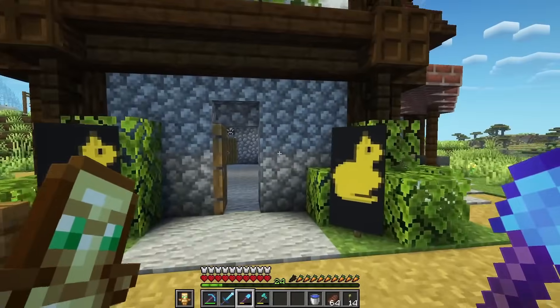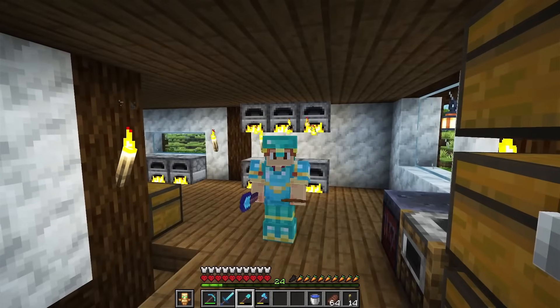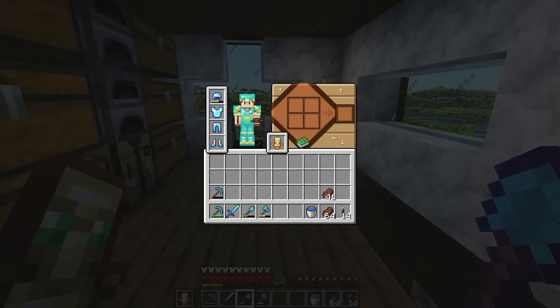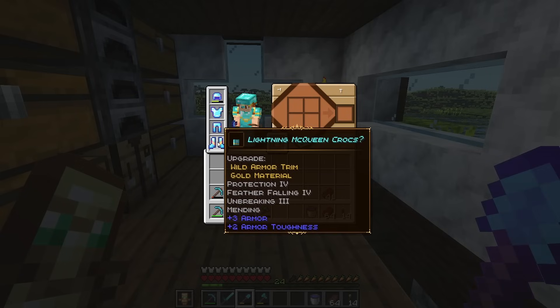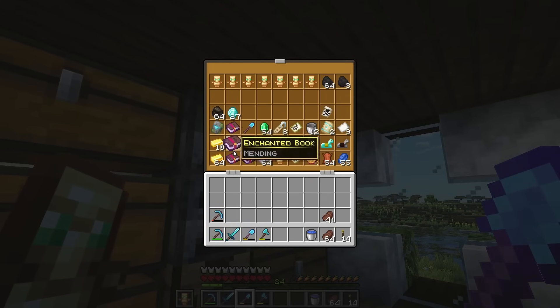Moving over to the hardcore world, the next mod combination mainly pertains to your UI, menus, and inventory management. This combination is called Immersive UI as well as Legendary Tooltips. Let's go over Legendary Tooltips first — if I look at this chest piece, you'll notice it's pretty loud and out there, basically saying this item is important. It works for anything that is enchanted; you'll notice that when we highlight the totem of undying, the tooltip is very gold and out there, and the same goes for tools, books, and the enchanted golden apple.